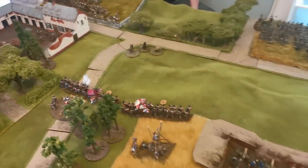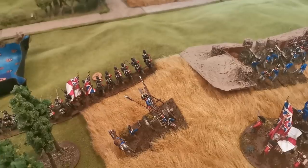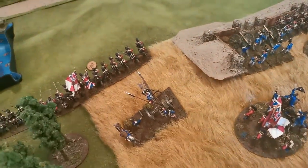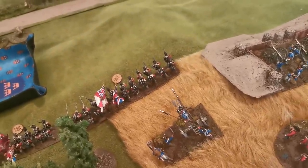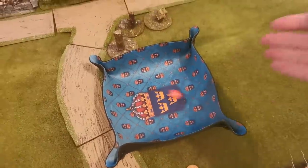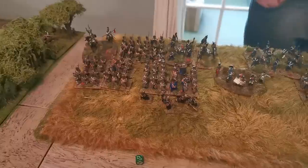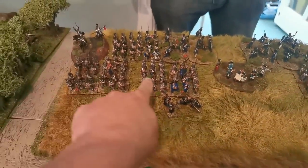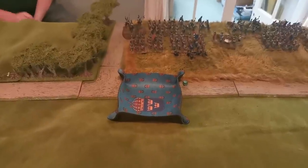Ken will have to assault the chateau from the other side to get the Rifles out - they'll benefit from strong defensive morale bonuses inside the building. Moving to British shooting, the rocket targets the light infantry. It has a 60-inch range and I need a six to hit. I roll a two, so we go to the misfire chart - rolling a four, meaning it scatters with a scatter dice going six inches sideways into an adjacent unit.